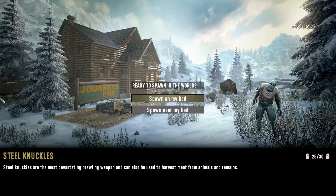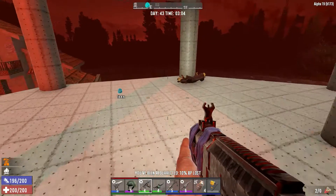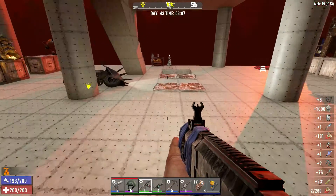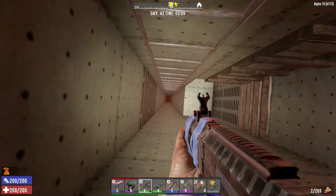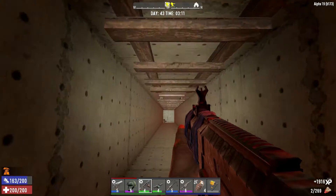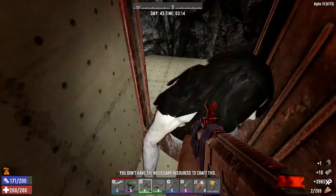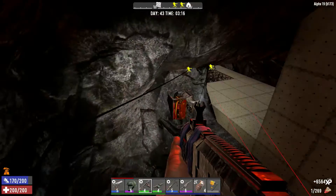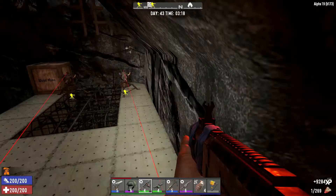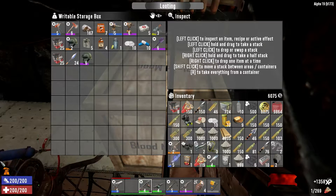Now all the zombies are supposed to return to regular nighttime zombie behavior, but the blood moon music is still going, and as soon as a zombie stepped in front of my turret it's all on again. I know this is not going to go well — it hasn't gone well so far. I've been running my butt off trying to stay alive and minimize damage to my base. Oh, a screamer — you never see those on blood moons. I don't remember ever seeing one before. Turn those traps back on and try and get some damage inflicted on whatever lands in the pit.